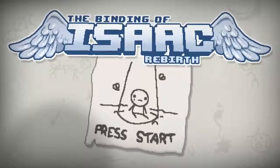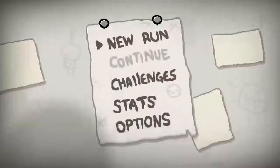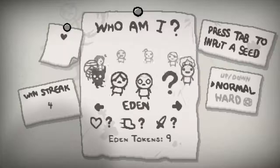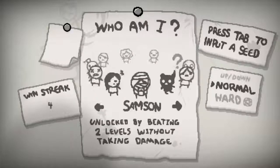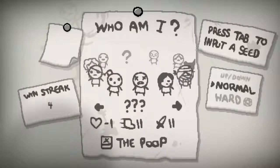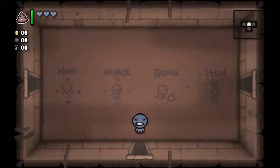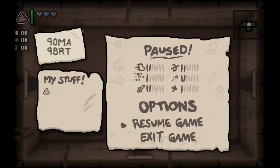Welcome back everybody to another episode of The Binding of Isaac Rebirth. Last episode we unlocked Blue Baby. The Poop. Let's go ahead and play Blue Baby. As you can see, Blue Baby starts off with the Poop. There's a key in case you would like to play along — it's 90MA98RT.